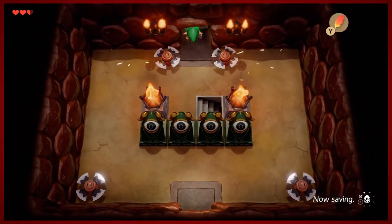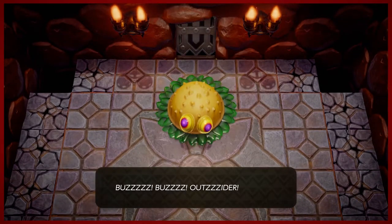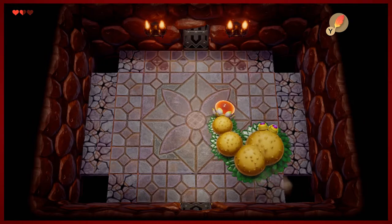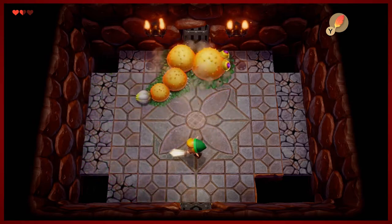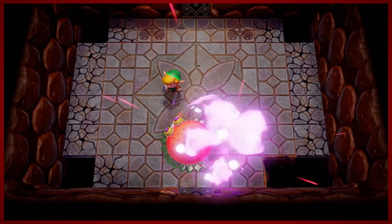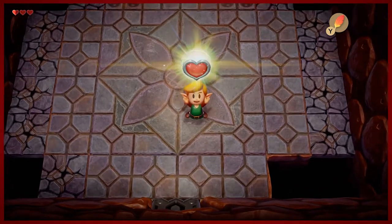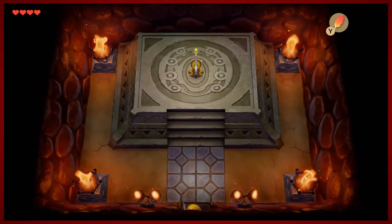Let's go ahead and take on our first boss — I wonder who could be... oh, it's Moldorm. One thing to be careful with in this early boss fight are those four corners of the room that are exposed — you don't want to fall into them. If you do, it'll just send you down to the lower part of the dungeon and you'll have to come back in. This is not a low-heart run — we're going full throttle, all the hearts we can get. And we did it, guys — first dungeon is complete!